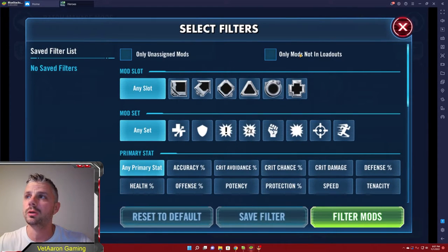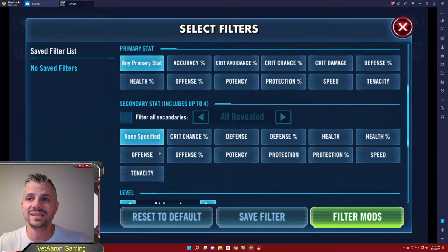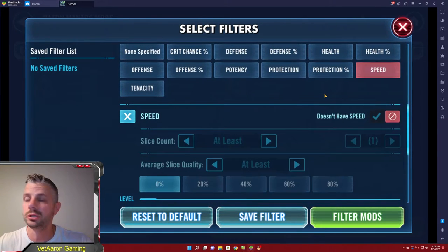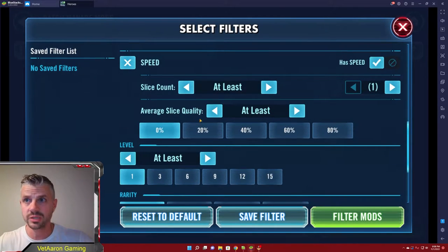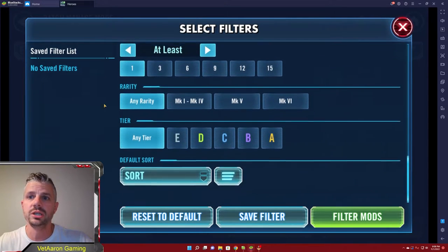Back in our manage mod screen, let's open up our filters. We've talked about only unassigned mods and only mods in loadouts. We can sort by shape of the mod, sort by set of the mod, and now you can sort by primary stat and secondary stats on the mod. What's pretty cool is you can click speed and also come down and click 'does not have speed,' which we'll use in a minute. You can even filter by slice counts, average slice qualities, levels, rarities, and tiers.